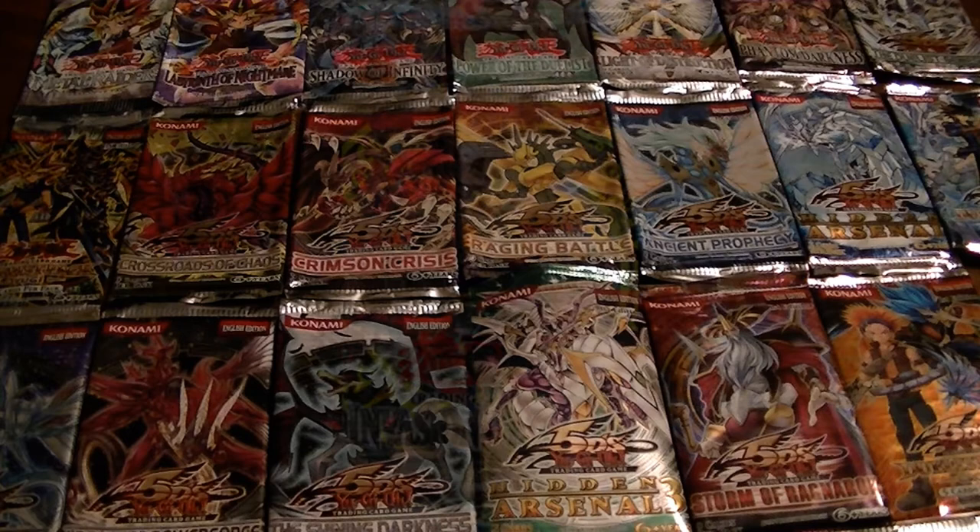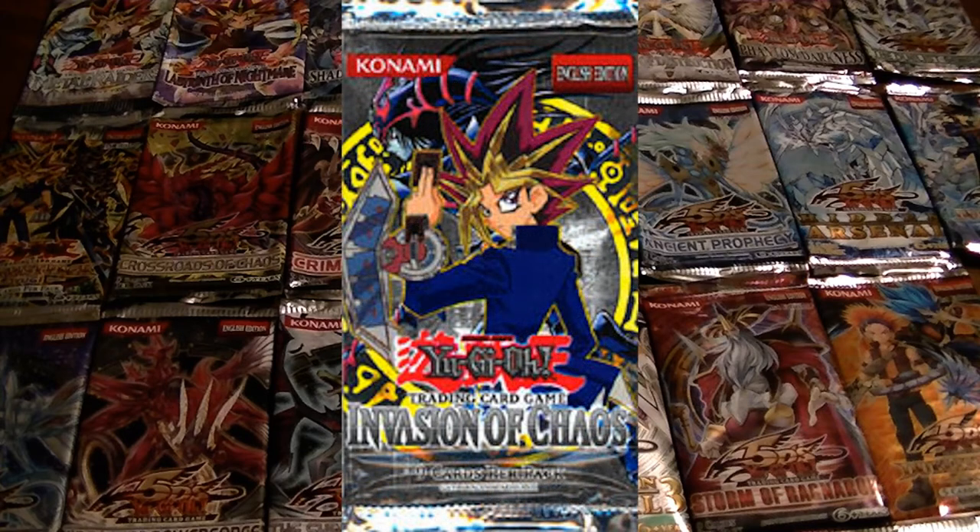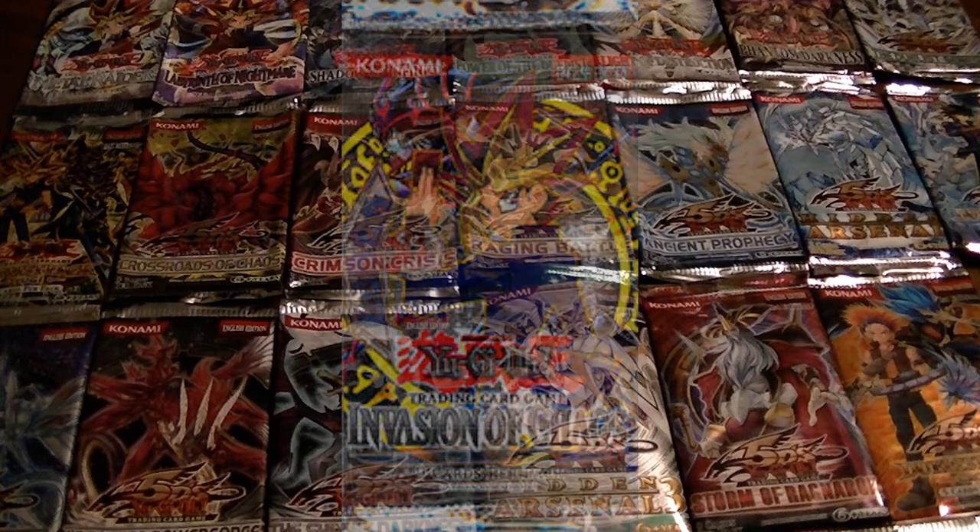The tenth pack was Invasion of Chaos, and it contained the highly sought-after Black Luster Soldier — Envoy of the Beginning — as well as Chaos Emperor Dragon — Envoy of the End — and other cards such as Levia-Dragon Daedalus, Dark Magician of Chaos, Strike Ninja, Smashing Ground, Manticore of Darkness, and Dimension Fusion.